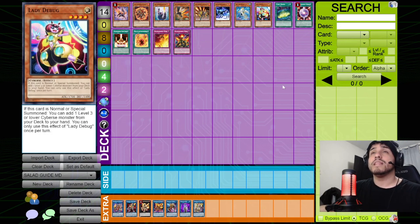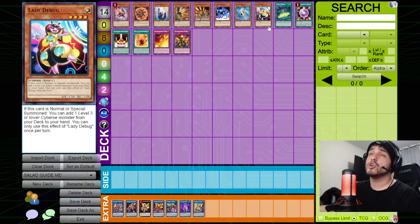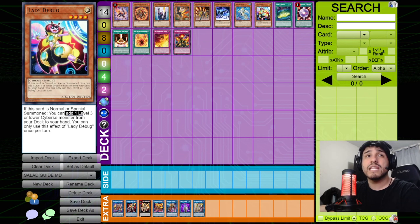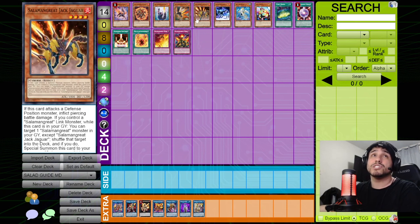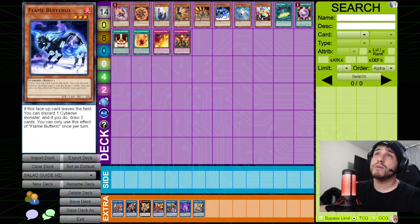One way to avoid Spinny and Sea Archiver getting banished when they leave the field is by overlaying them both into Miragestallio — that way they're no longer on the field and won't be banished. Lady Debug: a lot of people run just one. It searches a level 3 or lower Cyberse monster from deck to hand, so it can find Gazelle. Keep in mind it cannot search Jaguar or Falco since they're level 4. Once Ogre becomes popular, this card becomes much weaker.